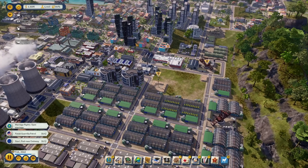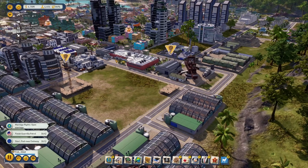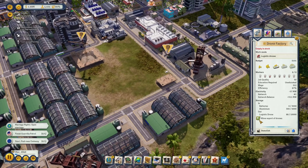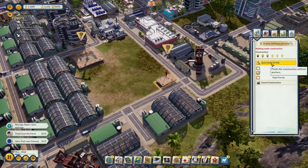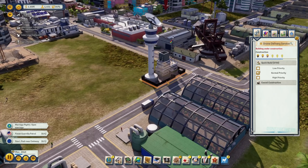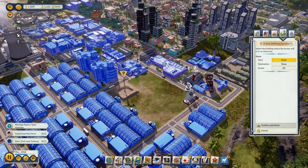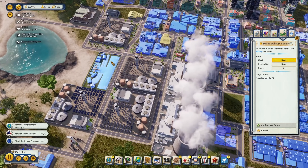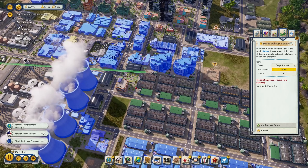Look at that - there are the drones! We've got the drone network running. It's incredible - they're coming from the drone factory. Let's not allow them for export right now; I want to use them myself. The delivery service already has 22 out of 50 drones and we need to designate routes for transporting goods.